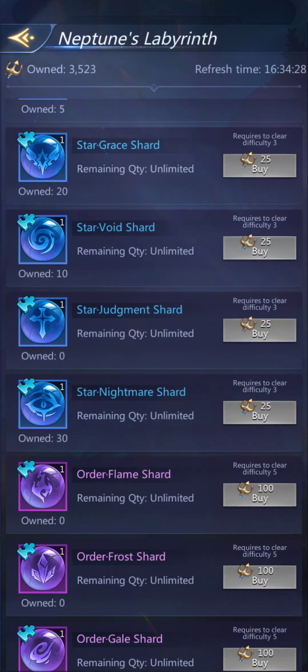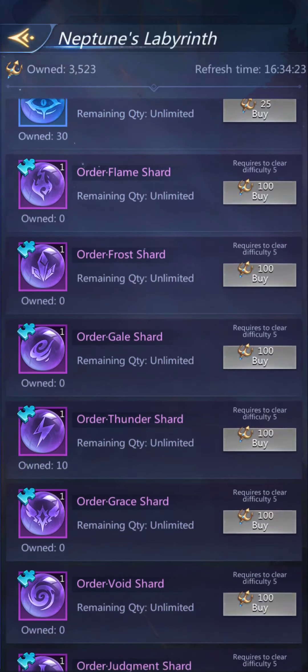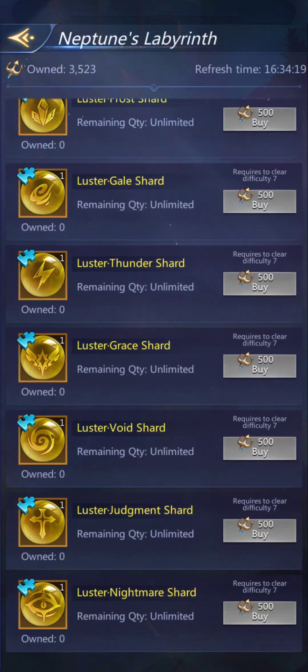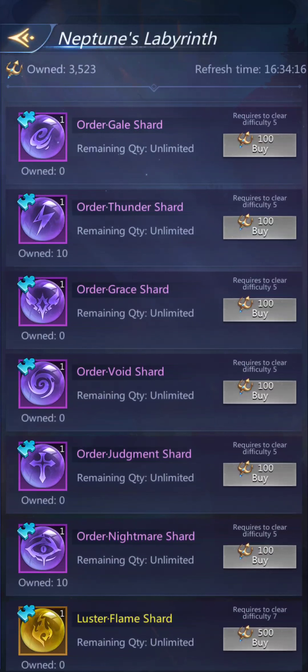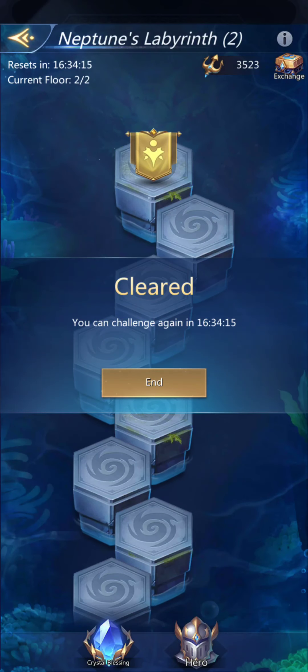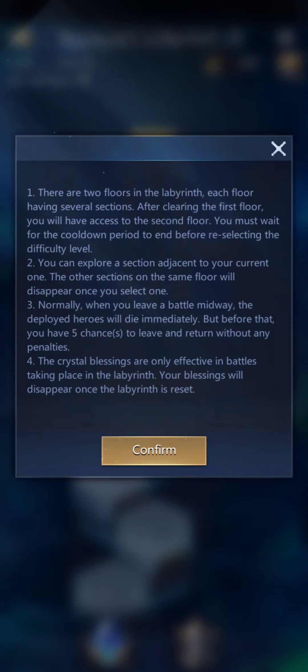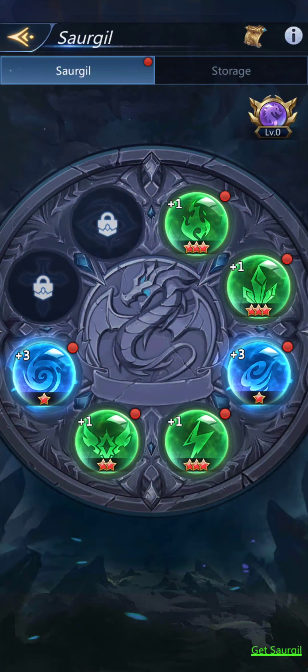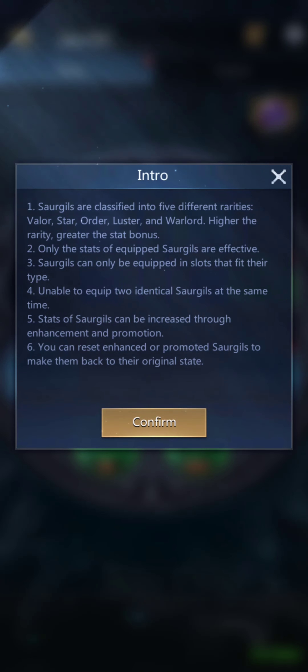If you clear floor five, you can get the purple ones, which are even better. If you clear floor seven, you can get the gold ones. Going back to the Sour Jill itself — Valor, Star, Order, Luster, and Warlord. They don't tell you which color goes with which name there.